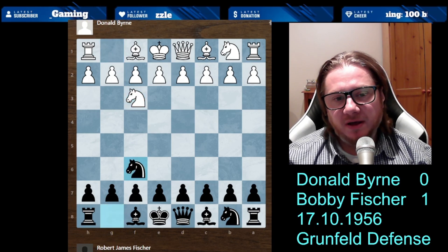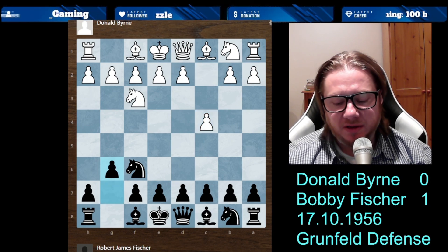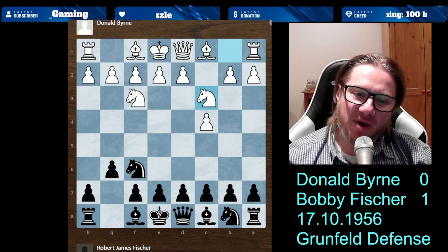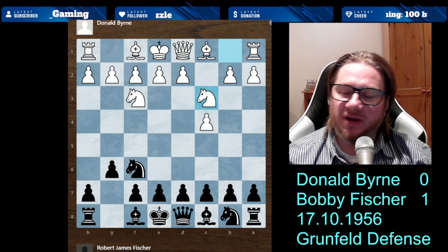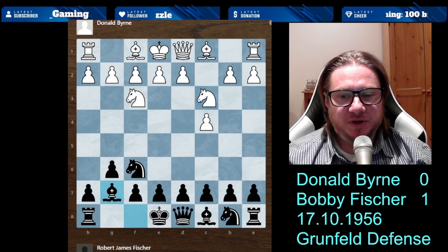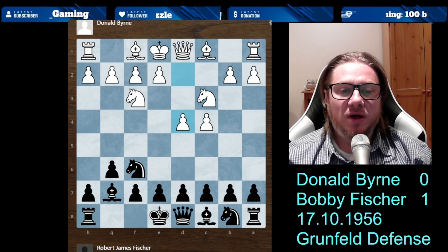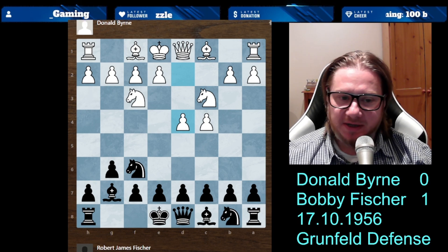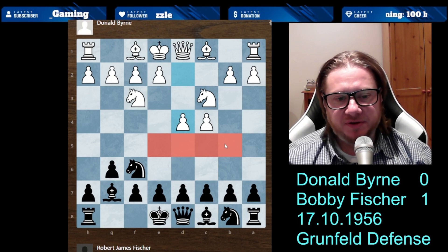So Knight f3, Knight f6, c4, and g6 — we are developing pieces. Knight c3, so this might be roughly an English opening, Anglo-Indian Queen-Knights variation. Bishop g7, now we're getting into a Reti opening, kingside fianchetto. And d4 — King's Indian Defense — taking a lot of space in the center, a lot of space in Black's territory by Donald Byrne.